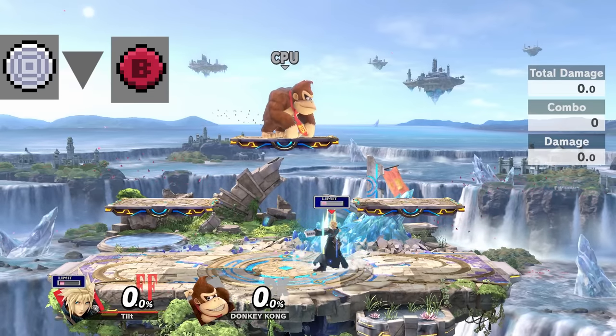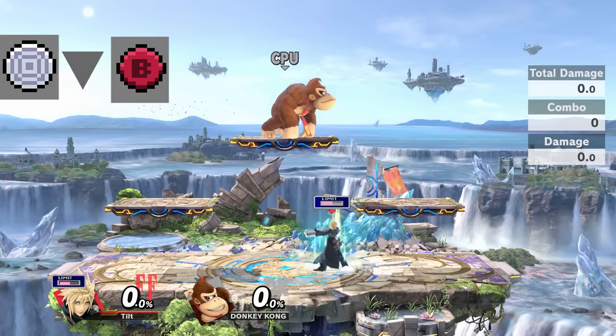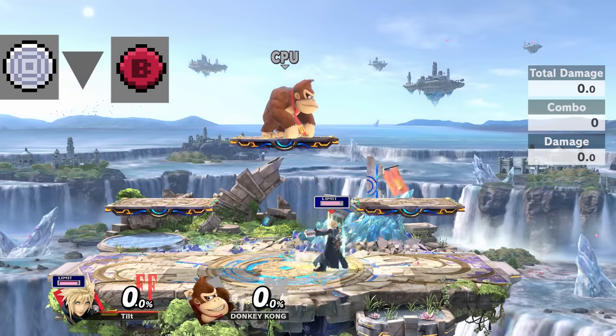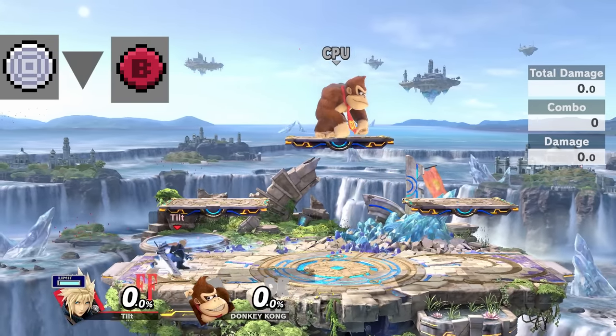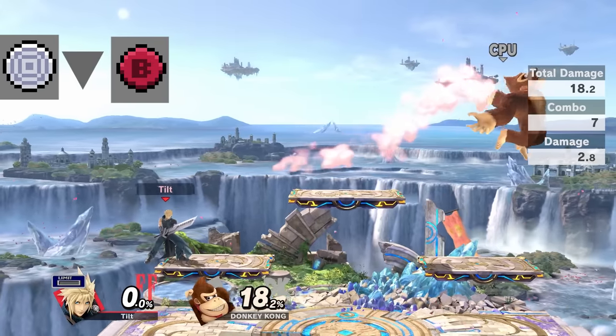Down B is Limit Charge, so whenever you have a spare moment you should be charging this up. Cloud's Limit Break is the thing that makes him special — it enhances all his specials ludicrously. The catch is that it only lasts 15 seconds, so unlike the previous game we need to use Limit Break moves quickly or lose them.